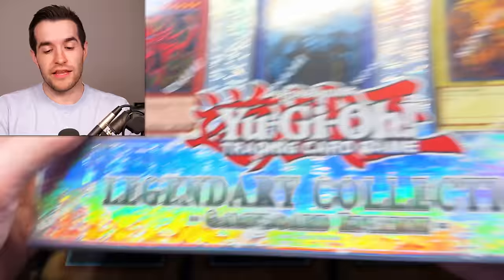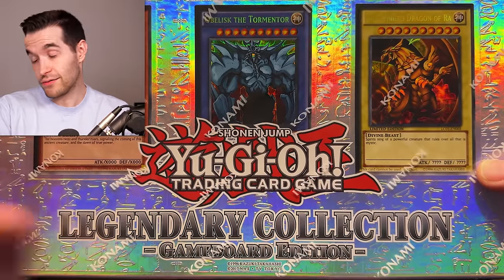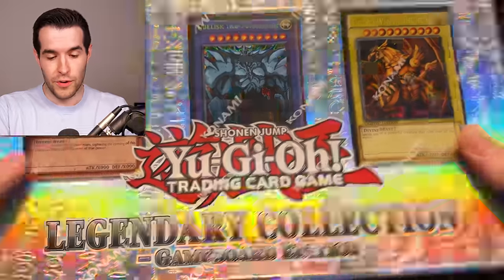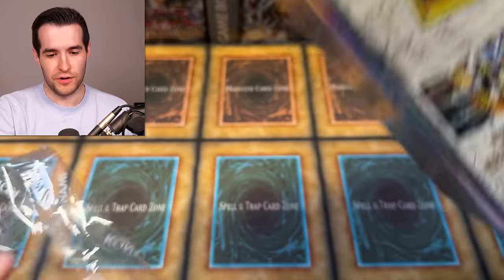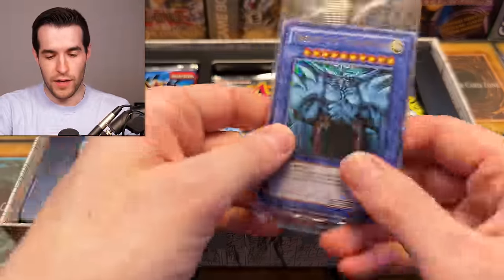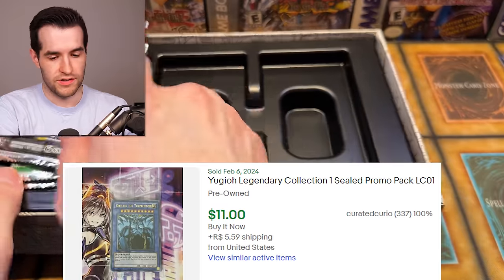Next up is Legendary Collection game board edition — the original binder was first, but they didn't reprint the game board until 2013, three years later. This one is basically like the 25th anniversary but without quarter centuries, though it has older packs. I'm going off the original print of the game board. Looking at the packs — you can tell this is 2017 by a marking on the bottom. We're doing off the original release date of the game board just to keep it simple.